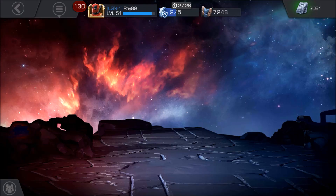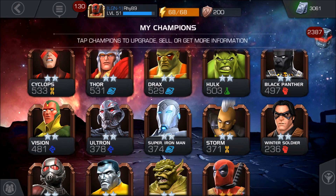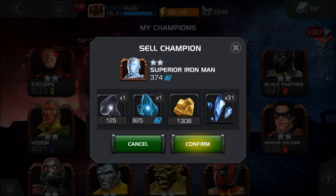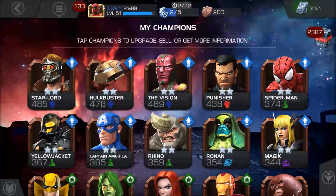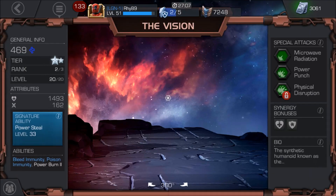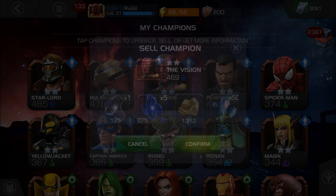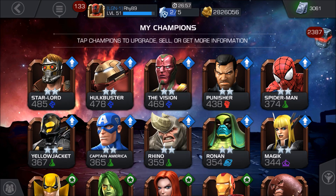Let's take a look at 2-star Superior Iron Man rank 2 level 1 — how many shards do you get from selling him? The answer is 31, so you actually get one more shard by ranking him up. How about rank 2 level 20? You get 50 3-star hero shards — interesting.